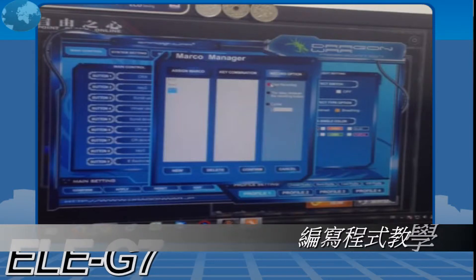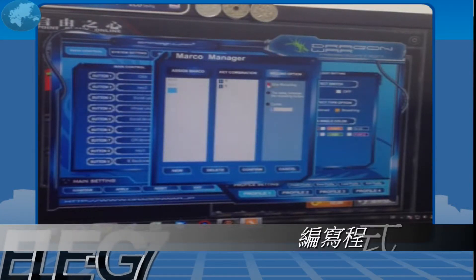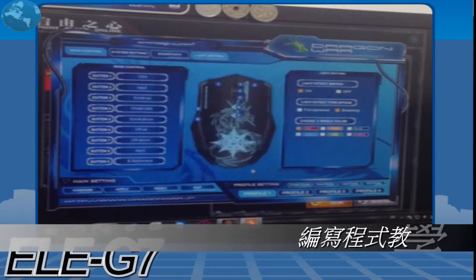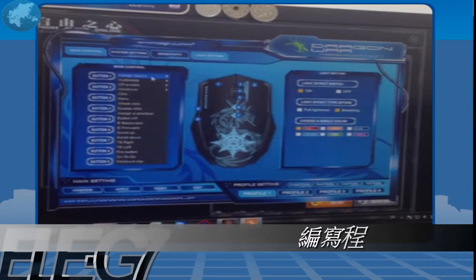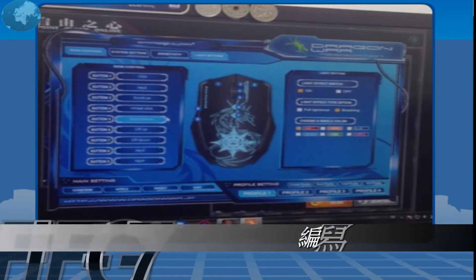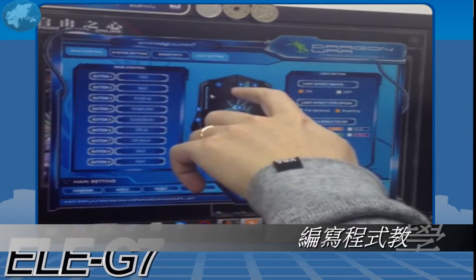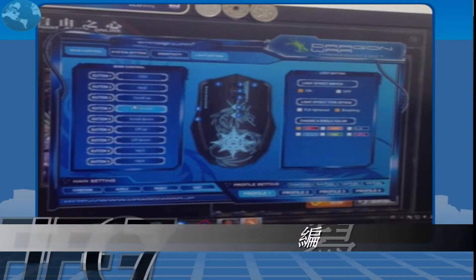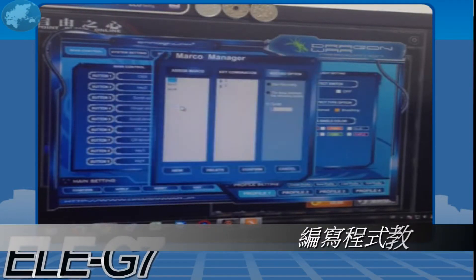Press enter, start record. Number 4. Confirm. And number 9 is key 4. The last one is key 1 — I make the scroll here, scroll up. That's key 1.